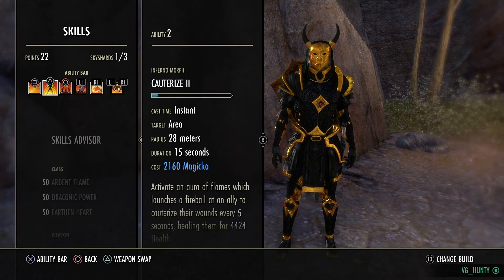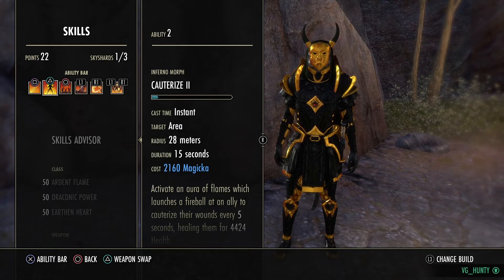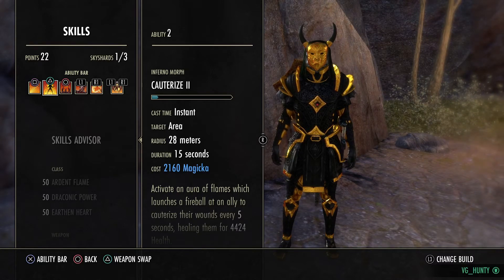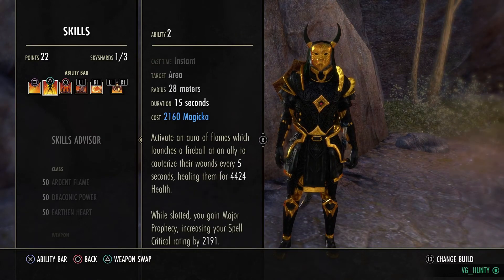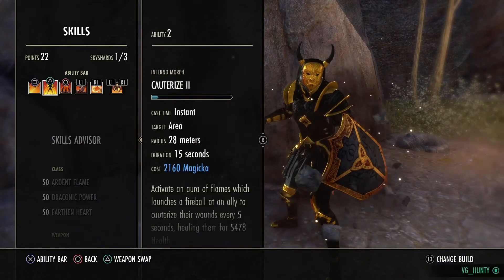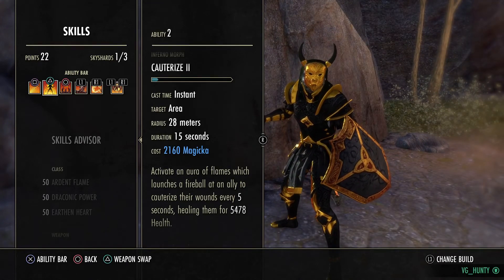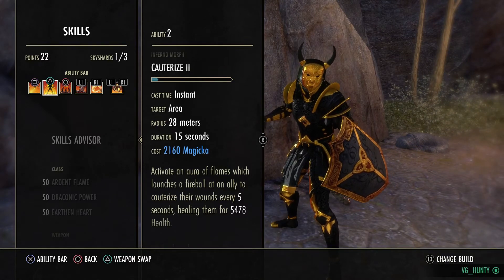Then we're going for Cauterize. I've gone for the heal morph now this patch because I play a lot of solo and small-scale. If you're moving from Stam to Magicka, this is your Vigor tick equivalent. It's going to heal us for a consistent 4-5k on average with Major Mending — roughly 5.4k heal ticks in Cyrodiil. This is our heal over time and I've found it adds a lot more survivability, allowing me to stay on the front foot much longer.